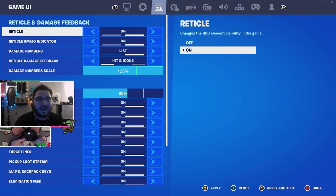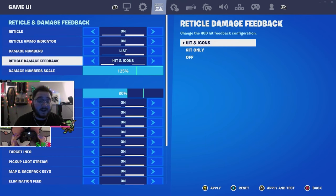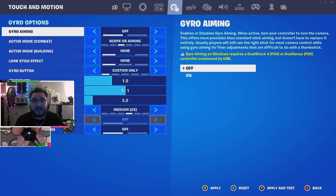Going through the HUD now — I use basically every single thing on the reticle. Max scale, hitting icons on — it looks super good, I like seeing when I'm hitting people for shield and getting headshots with the exclamation point. HUD scale is at 80, pretty small. Don't use gyro settings — unless there's a specific reason, please do not use them.